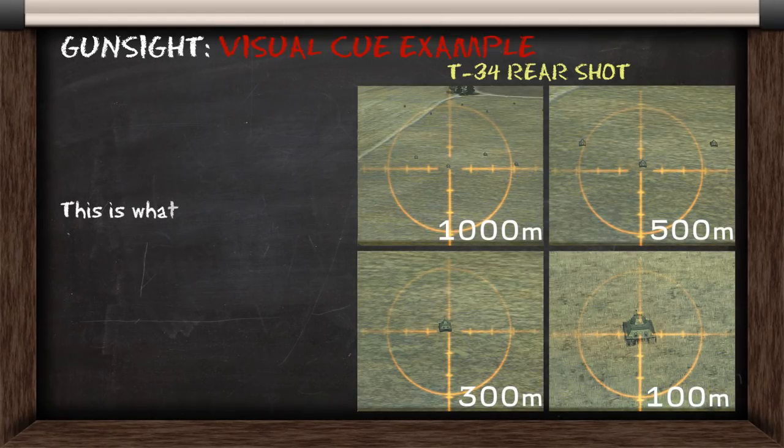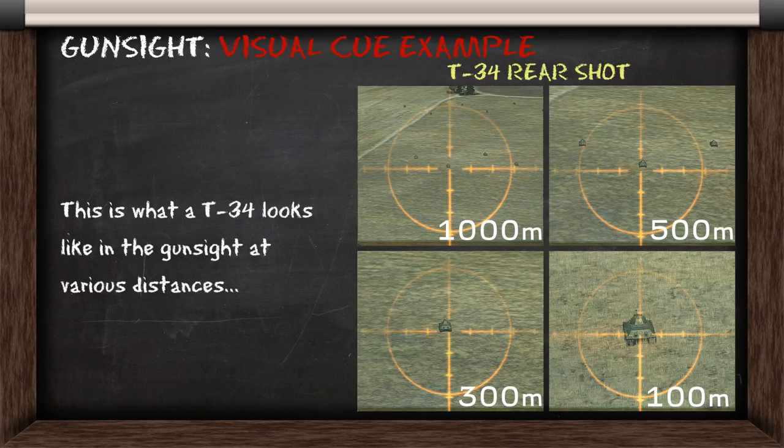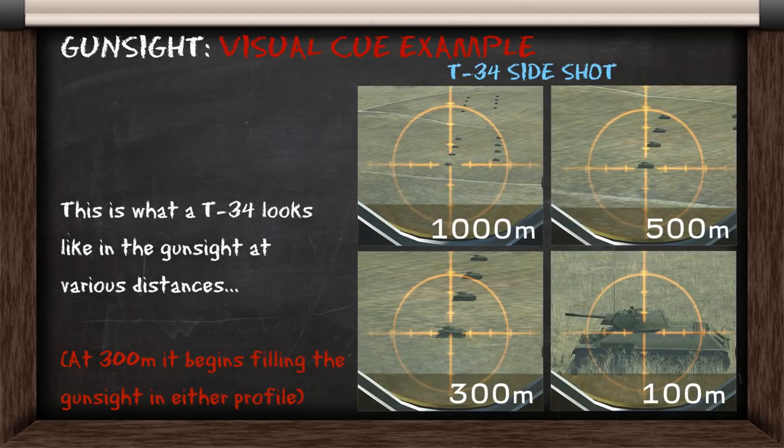Here are some pictures which show you what a T-34 looks like in the gunsight at various distances as an example. Notice that at 300m, it will fill the gunsight regardless of its profile, whether it's side on or from the rear. Having a mental image of this visual cue is important because it tells you when you should shoot based on your convergence.